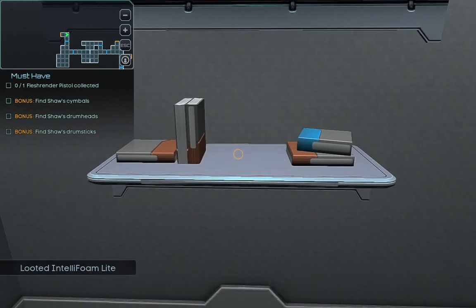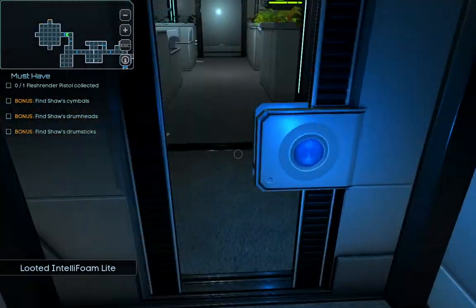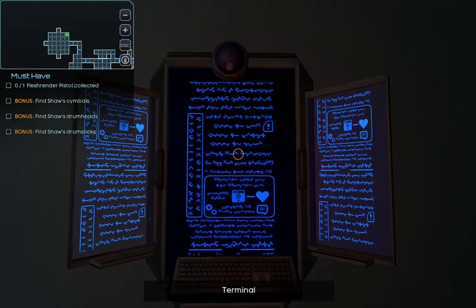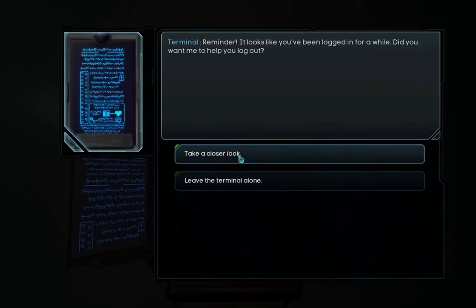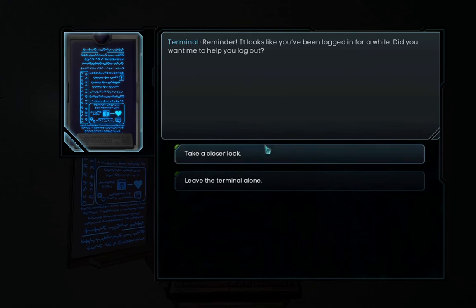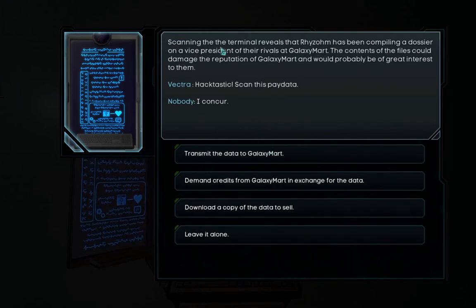A phone canister — I have so many of them, but I don't know who I should use them on. Scanning the terminal reveals that Ryazom has been compiled in a dossier under the Vice President of Arrivals at Galaxy Mart. The contents of the files could damage the presentation of Galaxy Mart and would probably be of great interest to them.